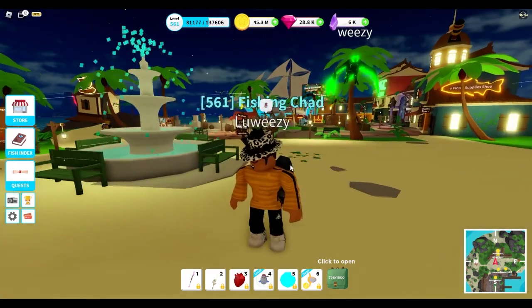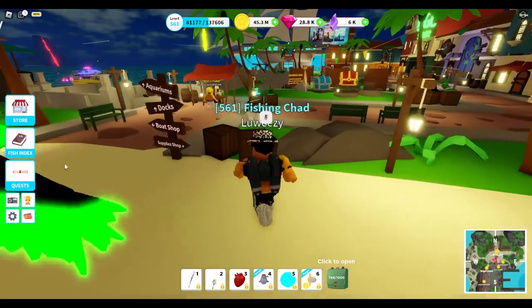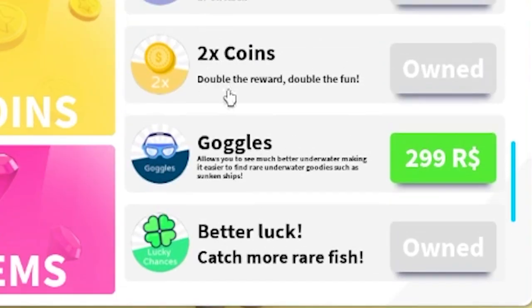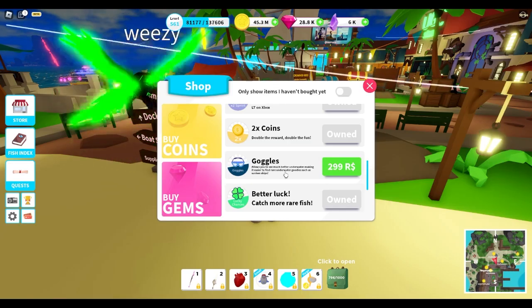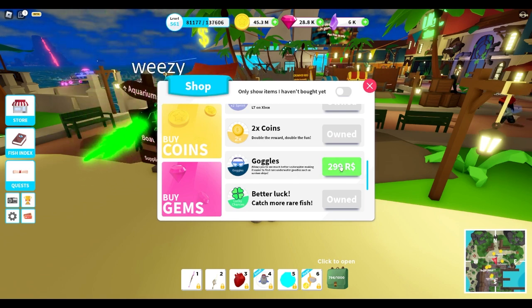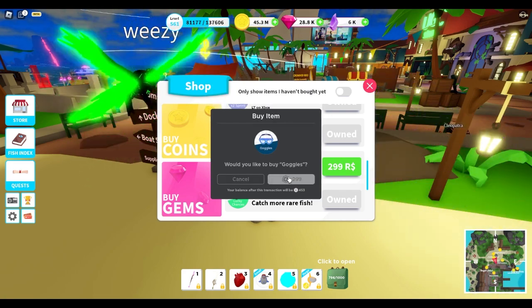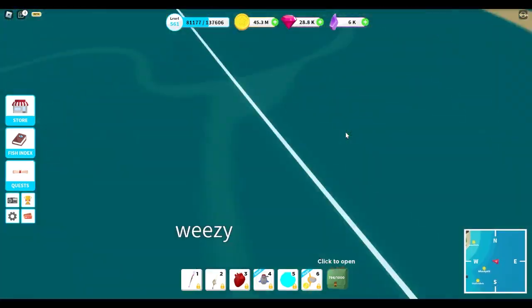That was my cue to leave the store — worst luck ever. Next up I'm trying out the underwater goggles game pass. I'll scroll down in the store — the goggles allow you to see much better underwater, making it easier to find rare underwater goodies such as sunken ships. I'm really interested to see how this works, so I'll buy it for 299 robux.